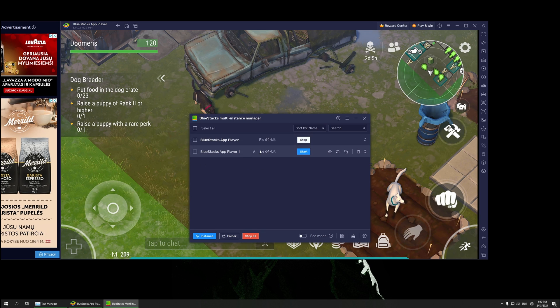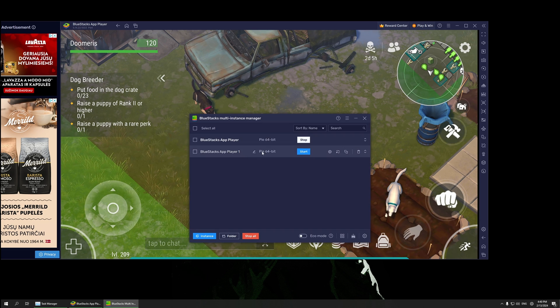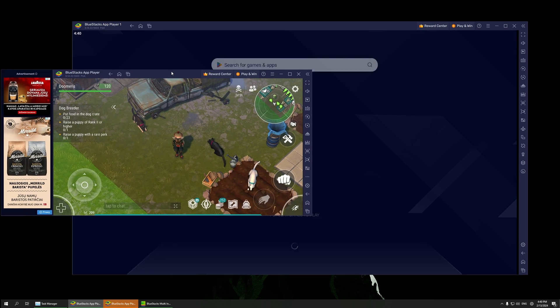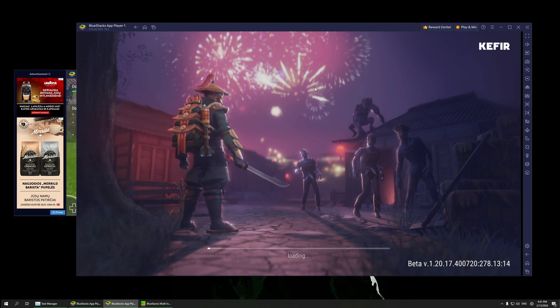This instance is Pi64, as you can see — this is my main account and this is my free-to-play account, each on separate Gmail accounts. To play multiple accounts, click Instance and then Clone Instance. Set everything to max settings — highest cores, Extreme memory, your resolution, High Performance. Click Create. That creates your second account for Last Day on Earth.